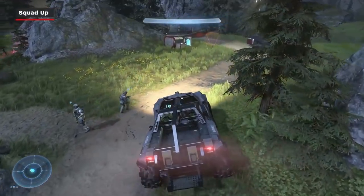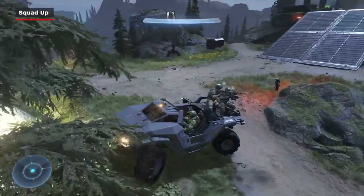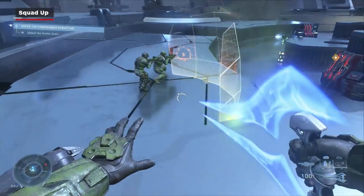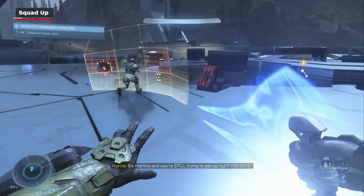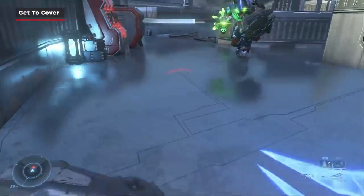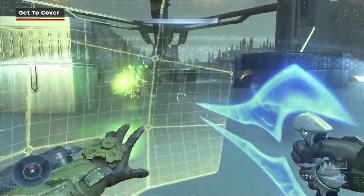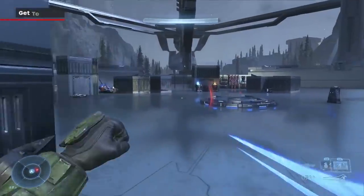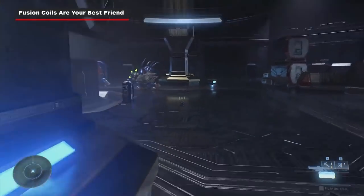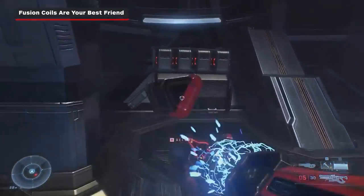If you're fighting hunters in the open world, consider loading up a Razorback with marines and driving them to the fight. You can throw down a dropwall for them, and then use the grapple shot to get behind the hunters and attack their weak spot while they are distracted by your marines. Remember to use a dropwall for cover when fighting in an open combat area. If you can find a high spot hunters can't reach, you can place a dropwall and land a fair number of shots before it's destroyed. Nearby fusion coils can make great impromptu grenades — use these whenever you can, but be careful about getting shot while holding one or standing near a stockpile.